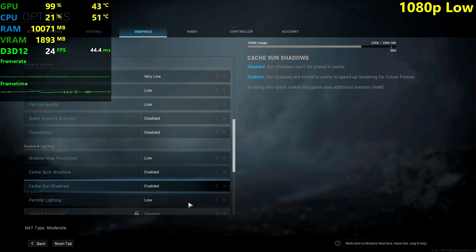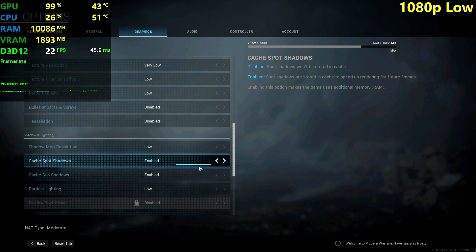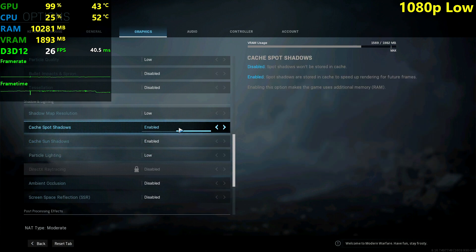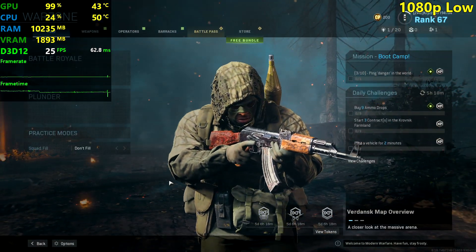Here are the settings that we're going to be using throughout this video - the lowest settings. The cache spot shadows and cache sun shadows are enabled because they do increase our FPS by a couple of FPS, so they're actually beneficial here, but they use a little bit more RAM. If you have like 8 gigs of RAM I think you're probably going to stutter in this game, so I recommend 12 gigabytes of RAM to run this game properly.